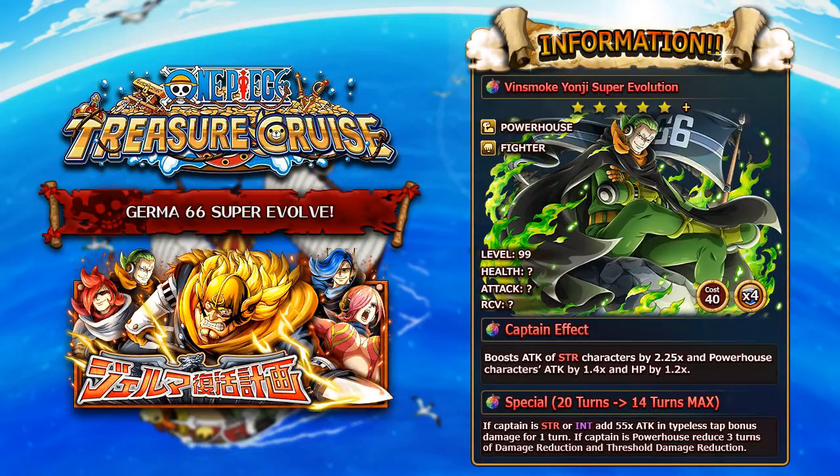His captain ability will boost the attack of STR characters by 2.25x, and also boost the attack of Powerhouse characters by 1.4x and the HP of Powerhouse by 1.2x. This means that if you put a character on your crew with this guy as your captain who is both a STR and a Powerhouse type character, he will give them a 3.15x attack boost as well as a 1.2x health boost. All of the Germa characters will have this captain ability for their respective color and Powerhouse characters.